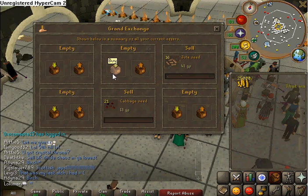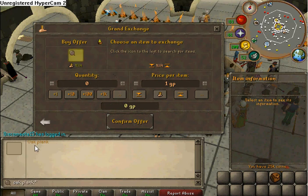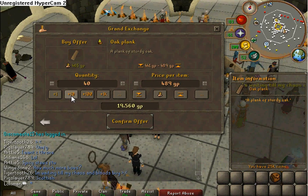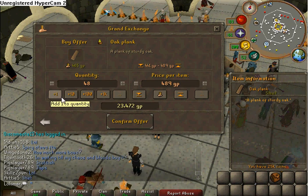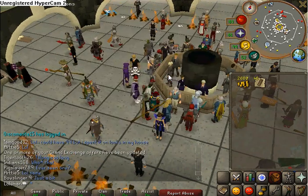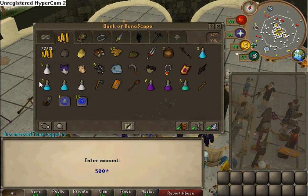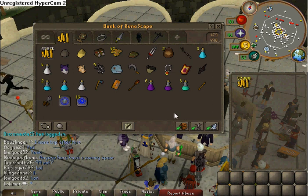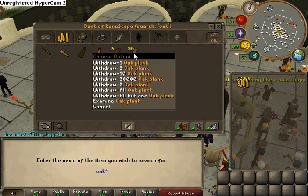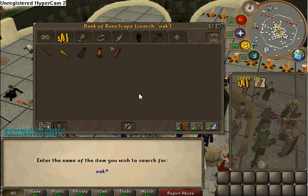I'll demonstrate. Oaks. Plank. It has to be a multiple of 8, just so you guys know. Let's put as much as I can get. What you need is enough money to pay your servant. I have a demon butler, so it requires a lot of cash. I got my oak planks in my bank — I have 104, but that works fine.